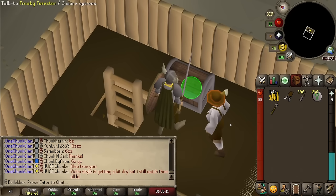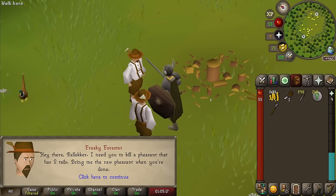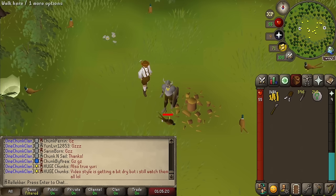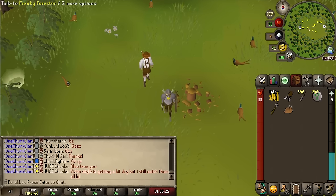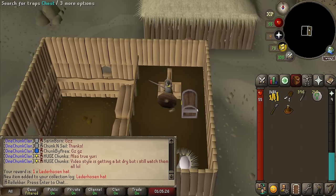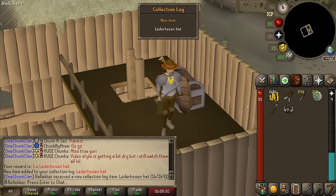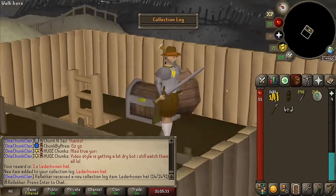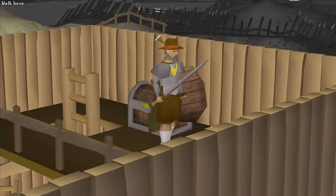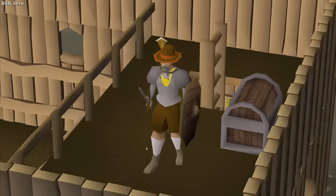Another random event already — the Freaky Forester. We have the legs, let's get another piece for sure. A two-tailed pheasant. That was fast, probably the fastest I've ever done a random event. What do we get? The hat or the top? We get the hat. That is beautiful — that is the best looking piece, in my opinion. And we are looking absolutely sick in this gear. The steel plate body and the lederhausen shorts and the lederhausen hat is looking very, very good.